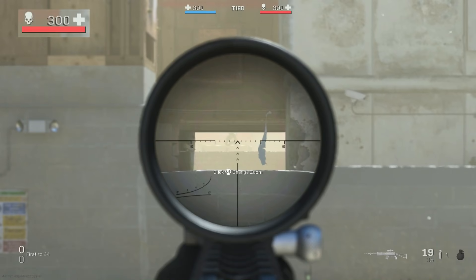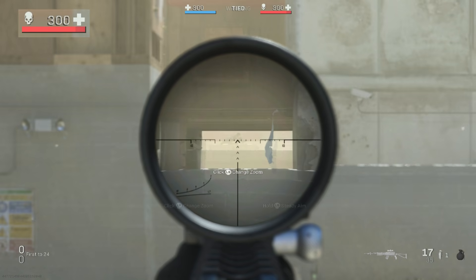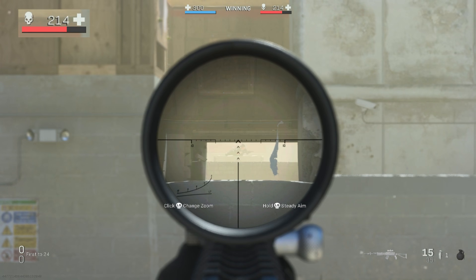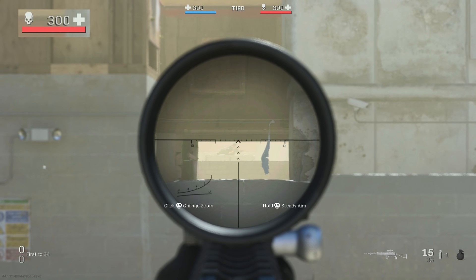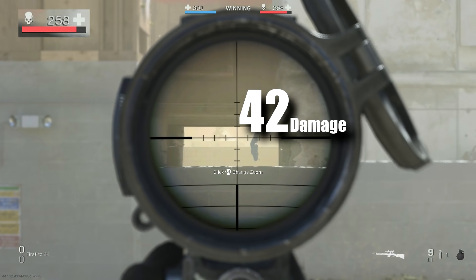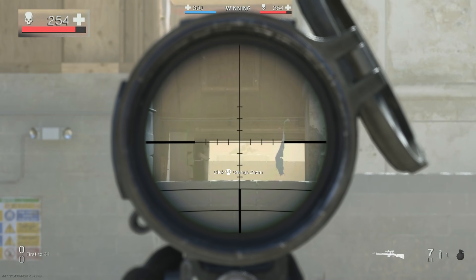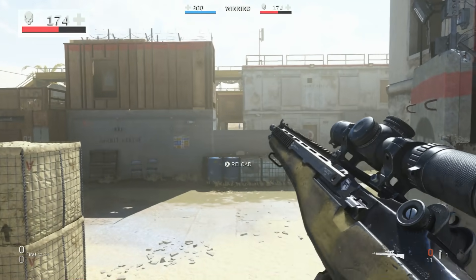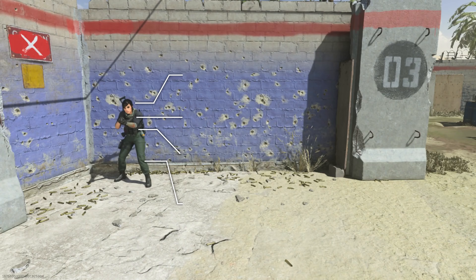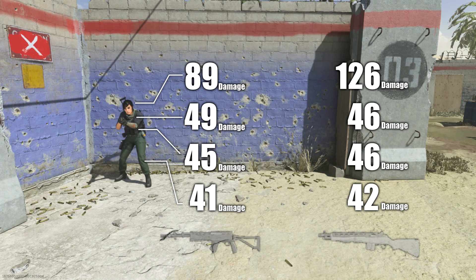Let's do long range. With the SKS: 41 to the limbs, 45 to the lower body, 49 to the upper chest, and 86 to the head. This means we can no longer 1-shot headshot with the SKS at long range. The EBR does: 42 to the limbs, 46 to the lower body, 46 again to the upper chest, and it still retains that 1-shot kill to the head. At long range, the SKS is 3 shots all around, or 2 shots if one bullet hits the head.